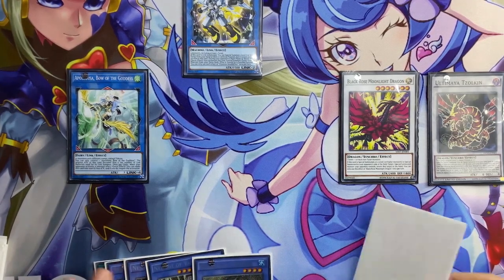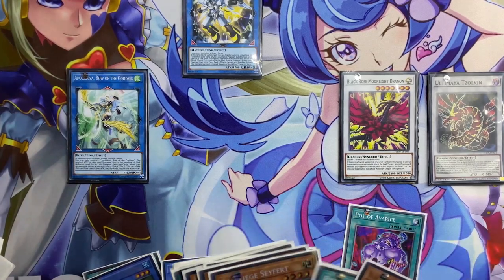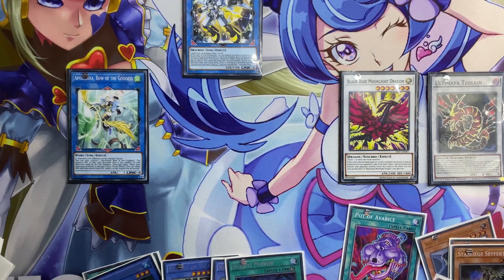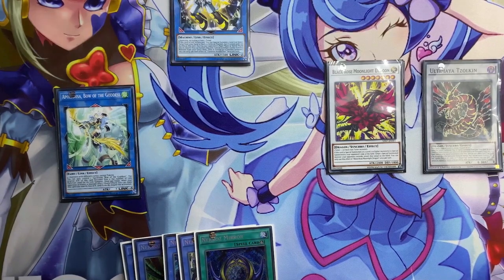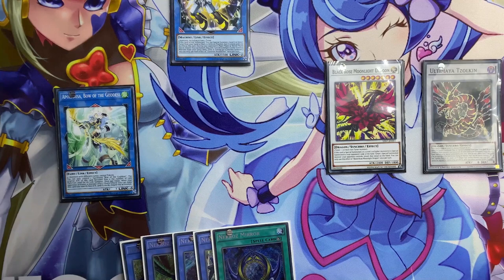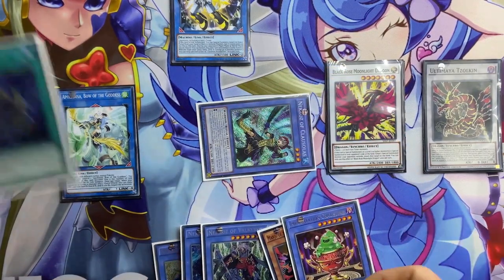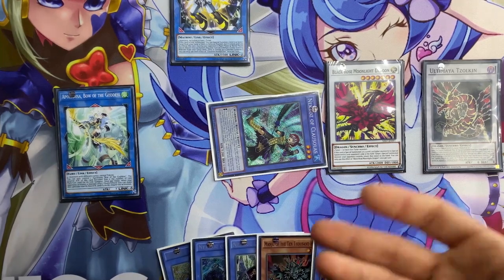Then activate — send Clausolas to the grave, go for Mirror, activate Avarice and return back the extenders. Activating Pot of Avarice again, draw two cards — Command and Cherry Slime. Activate Mirror, banish the second Clausolas from your graveyard to summon Clausolas. Then end your turn with five cards on hand.